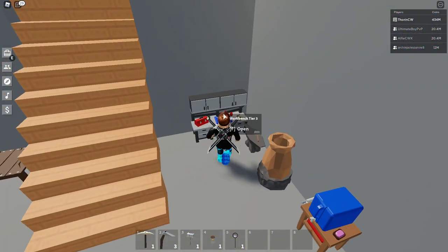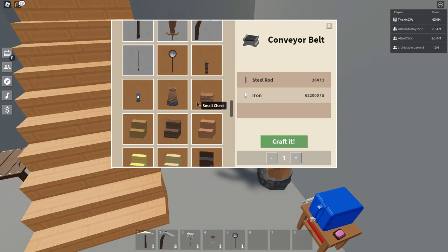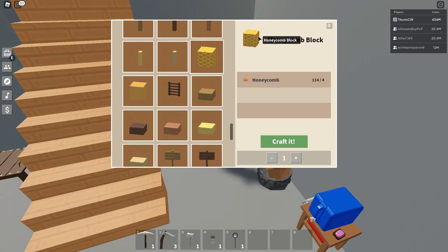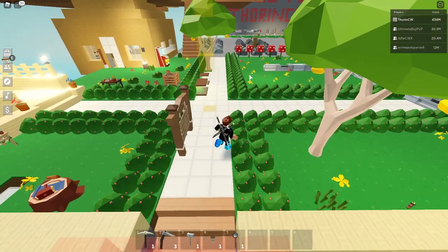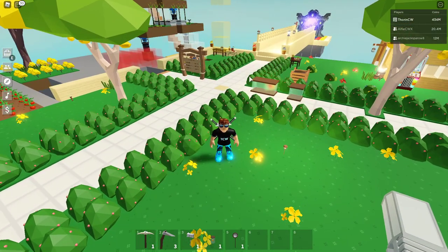They've done some modifications to blocks, though I can't see all of them clearly. I can see they've changed the small chest layout to the new style. I also like the honeycomb block — it actually looks a bit like lava, so I might make a volcano area on my island using it as a lava effect. Hopefully I'll show that in a later video.